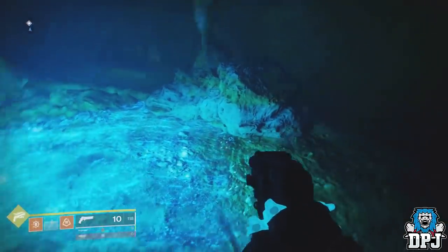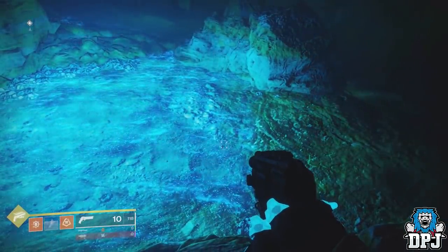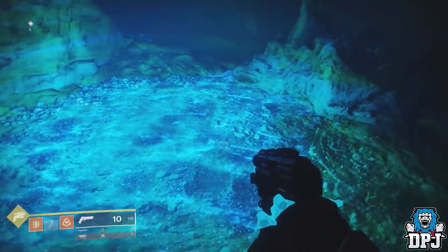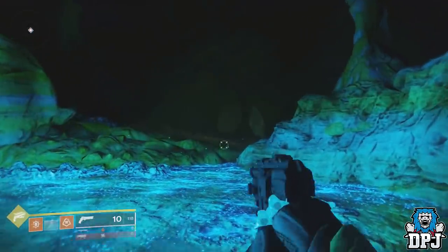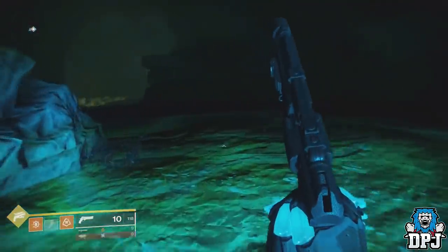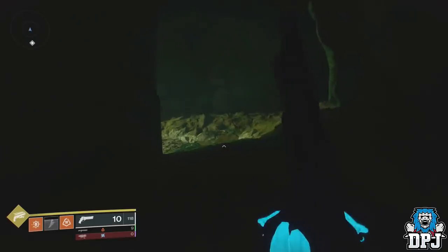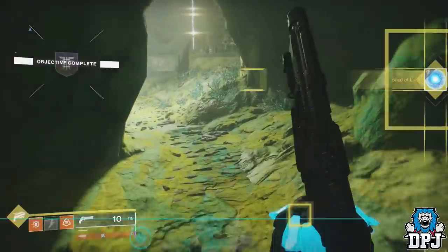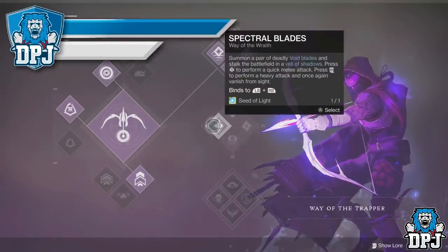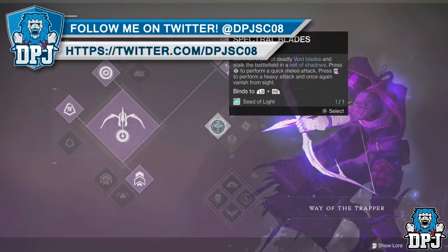You will eventually reach a point that seems a little glitchy — if this isn't what they intended, it's definitely bugged. It tells you to go to a specific area but there's nothing there and nothing happens. Simply run out of the area and hopefully the next step will pop up on your screen. You should then be awarded a Seed of Light, which can be applied to any of your subclass supers — use it on the one you want to first upgrade and start using.